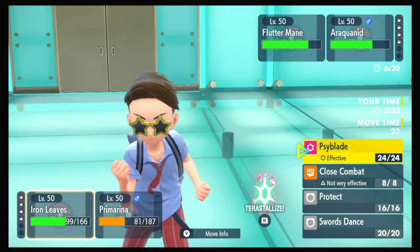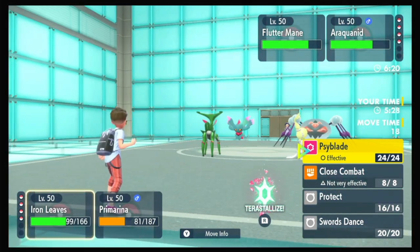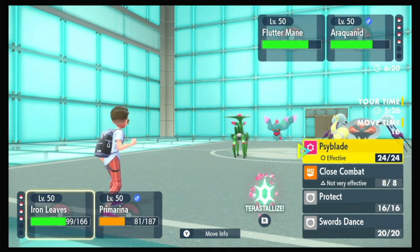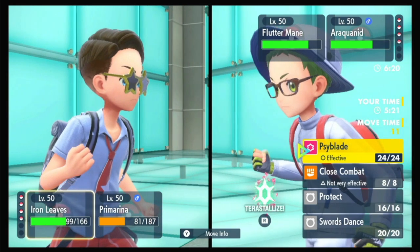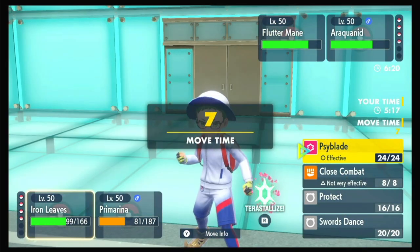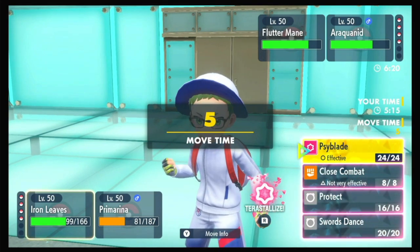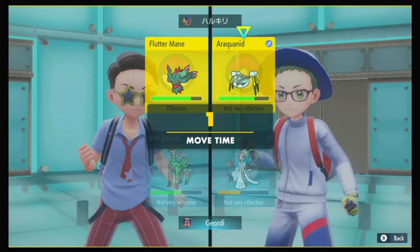Primarina took a hundred. The next one should be about two-thirds? Around 67 damage? A little bit more than that. Yeah, we should be fine. Let's throw off a Psyblade into Fluttermane and just Hyper Voice again.